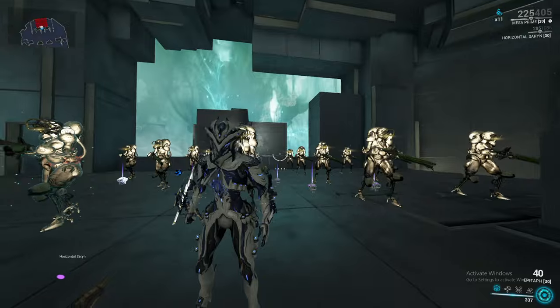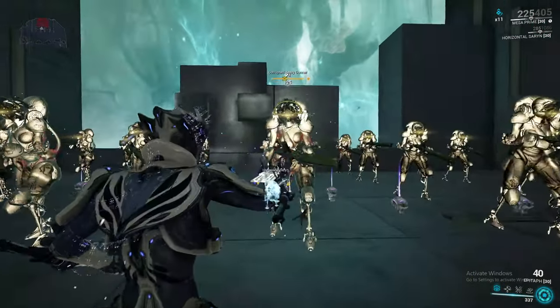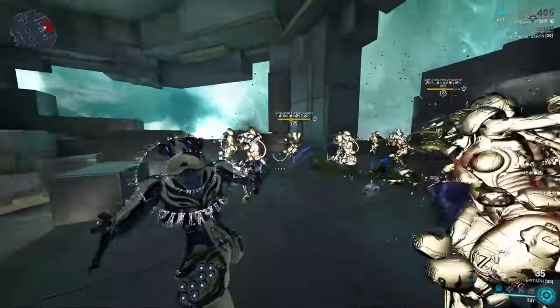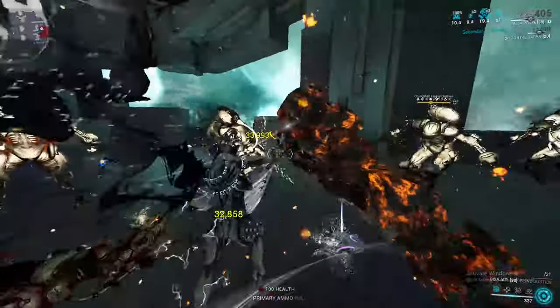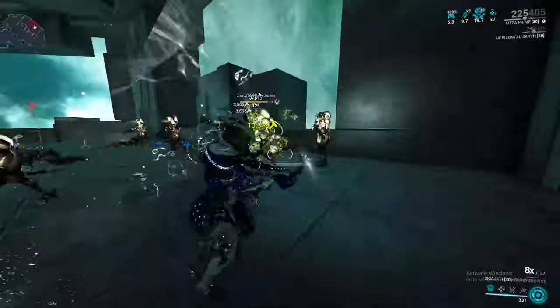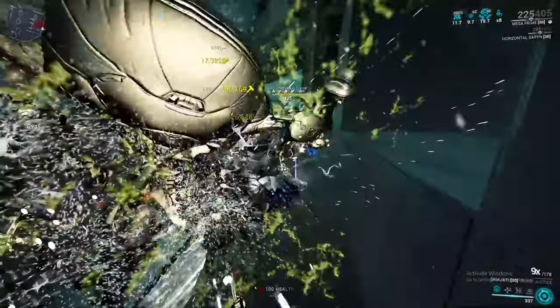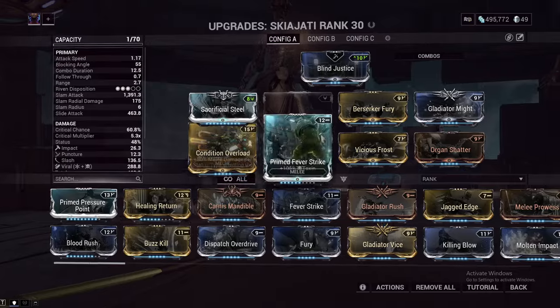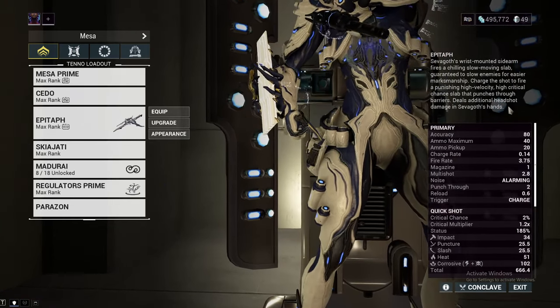Showcasing the usage of a primer for a melee weapon — I have the Skiajati here, using Corrosive Heat. My Panzer is spreading Viral easily for me. It makes this weapon just — 700,000 slash proc right there. And the Skiajati isn't like the best weapon; this isn't like I'm using the Kronen or anything. And it just demolishes. This is because of the Condition Overload mod giving more melee damage per status type affecting the target. If I had 10 status effects on my target, I would be getting 800% more melee damage. This is kind of where melees get their sort of arcane primary Merciless from. And just with that, the Epitaph is just a fantastic weapon.